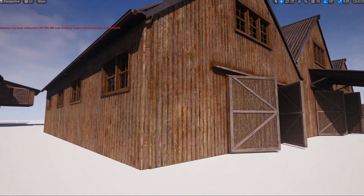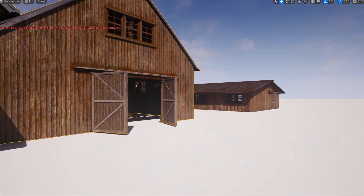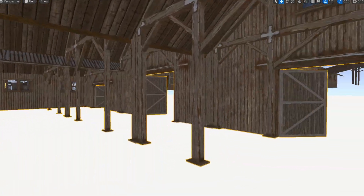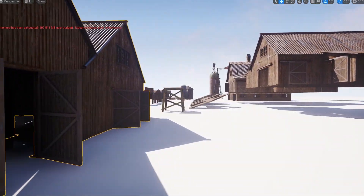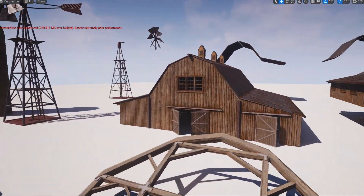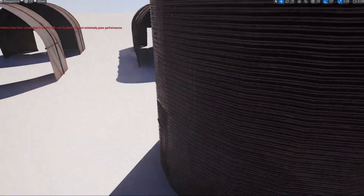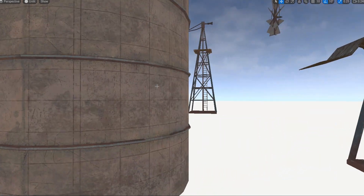Next is the Barnyard. Collision is okay but these are just single meshes, not blueprints. You can make it from modular parts so it's not a big deal. The windmill parts are also one-piece meshes, which is a slight downside.